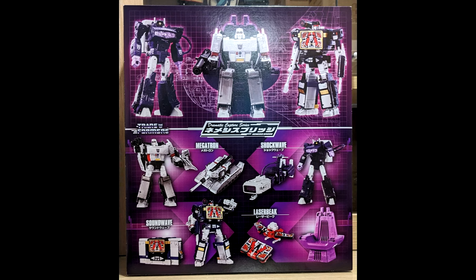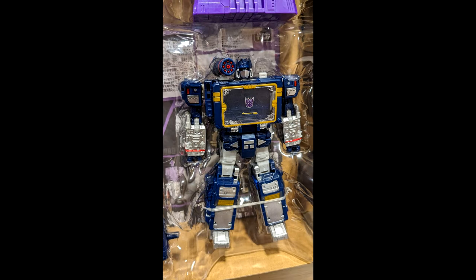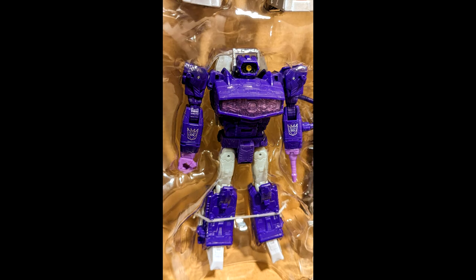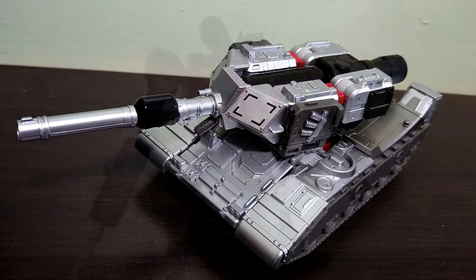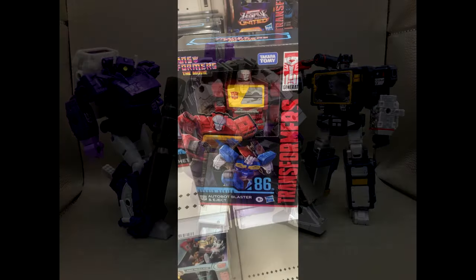We get some in-hand images of the Takara Dramatic Catcher Series Nemesis Bridge set. The box set includes nice artwork showcasing all the Decepticons — Megatron, Shockwave, Soundwave, and Laserbeak — plus art of the Nemesis ship itself. You get the throne and everything. They also show the figures with premium paint deco, still in packaging. How many times has this Megatron been done — at least ten times maybe. But if you like the premium paint, this will be your set.